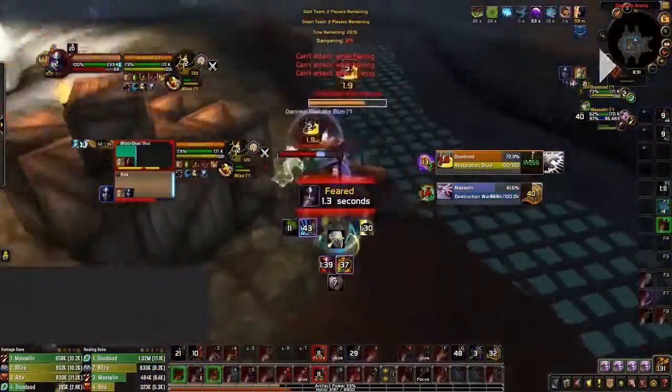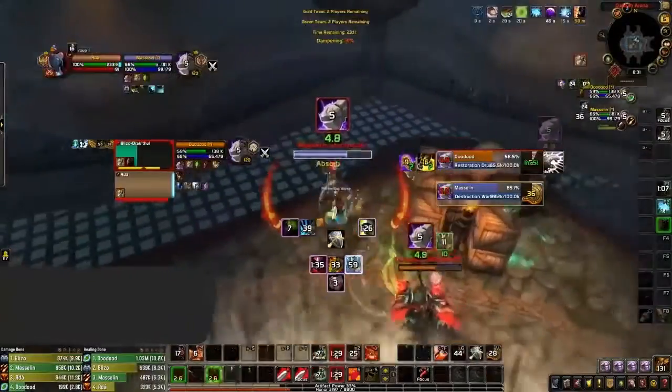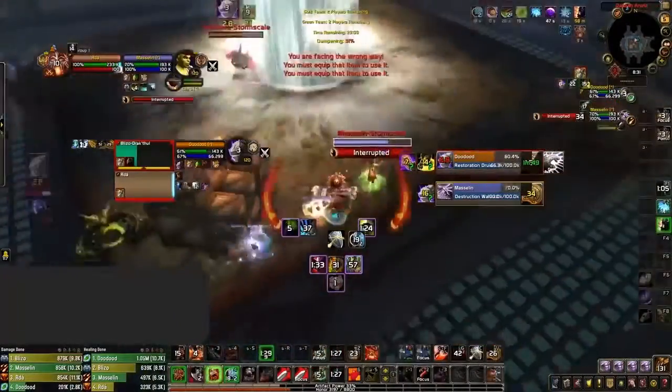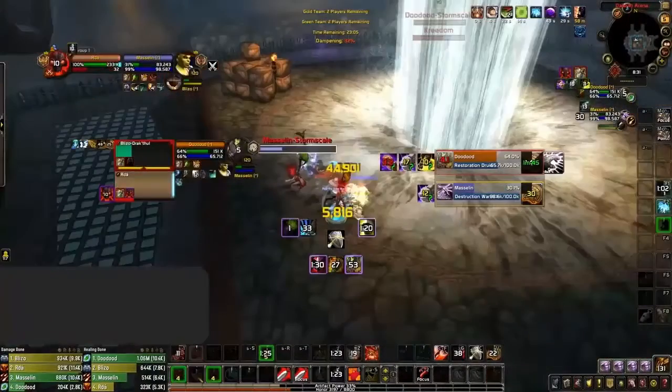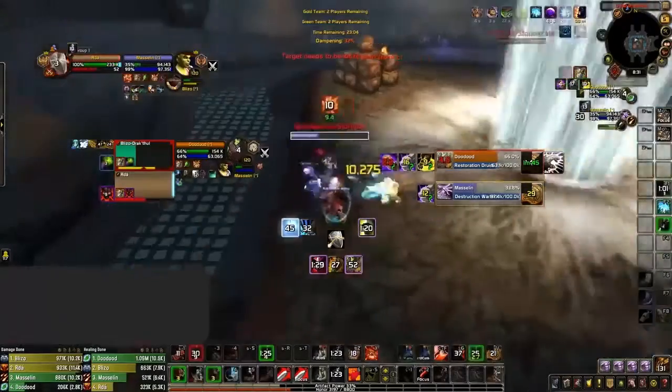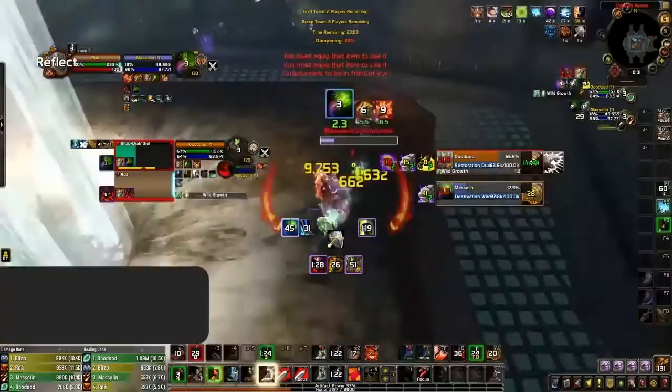On top of stuns, Omnibar can also help classes with abilities to reflect or immune spells avoid magical crowd control — for example Shamans with Grounding Totem, Warlocks with Nether Ward, and Warriors with Spell Reflection. Here I've just swapped to the Destruction Warlock and I'm going for the kill. I can see that Immortal Coil is about to come off cooldown, meaning the Warlock is almost certain to use Coil here — so by using my Spell Reflection, I'm able to reflect the Coil and score a kill.